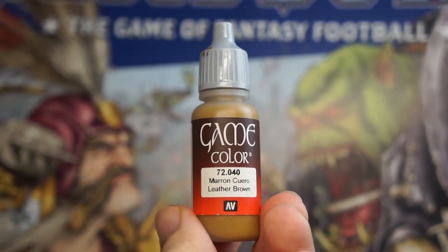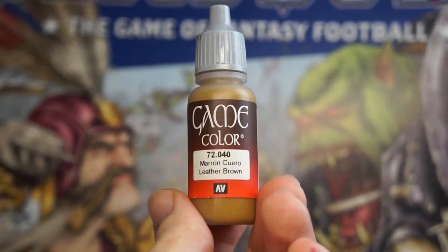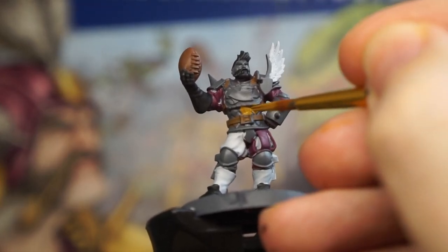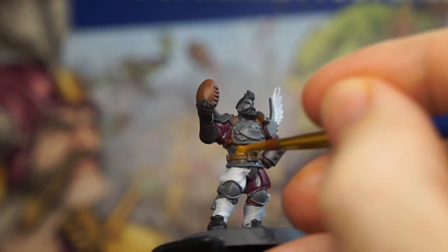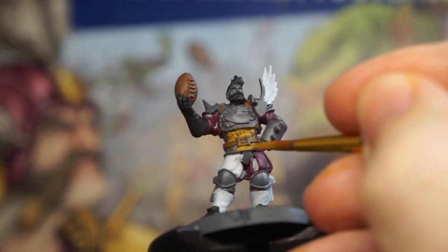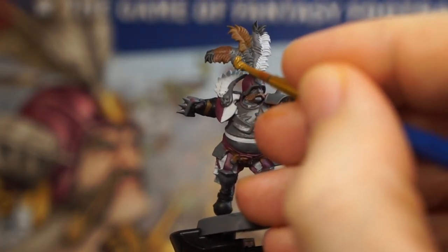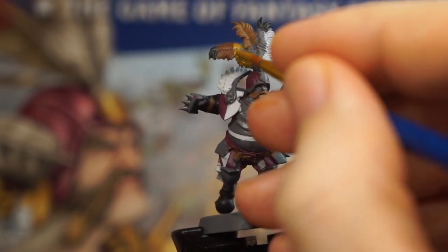Last brown now — another Vallejo, this time actually called Leather Brown — and I'm going to use this on the thrower's padded jersey, but this could just as easily be pink, white, or a different brown. Then of course using this last brown to get a few more areas on those feathers.